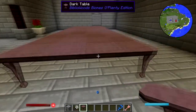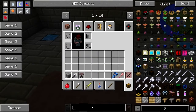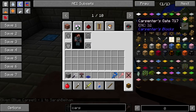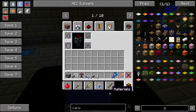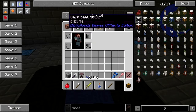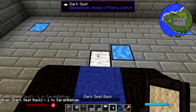Now it's even - I want it odd so let's get carpet, blue carpet and black carpet. Now let's make my chair - seat, seat. Let's use dark oak for the seat and dark oak for the fancy seat back.